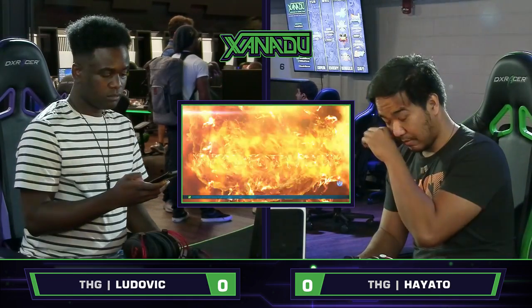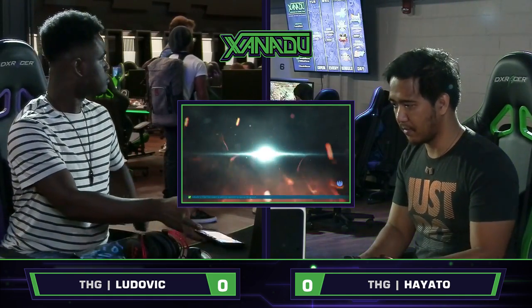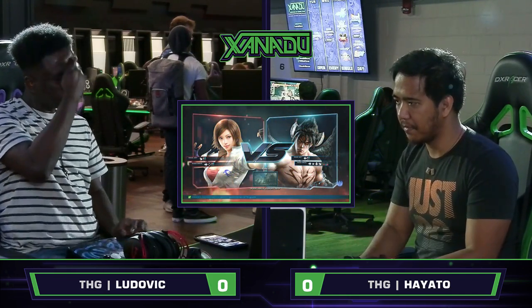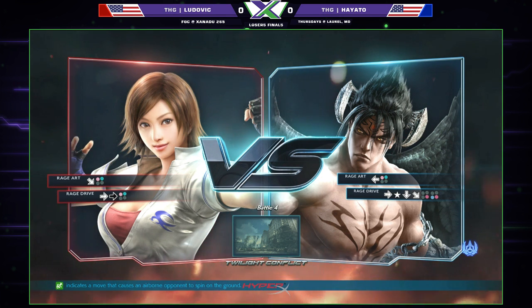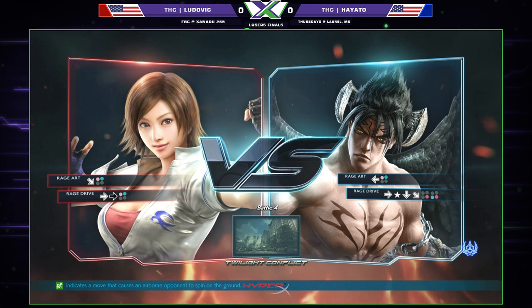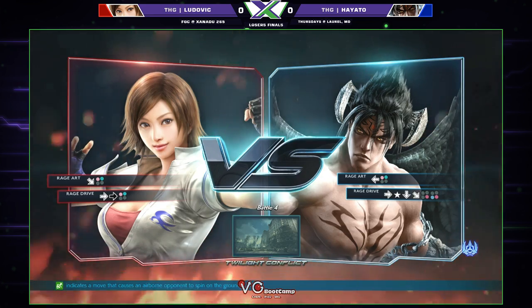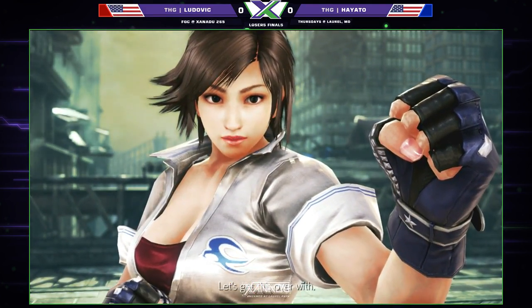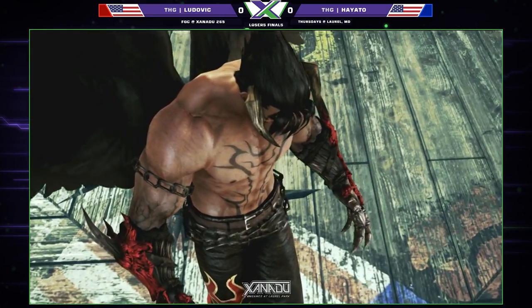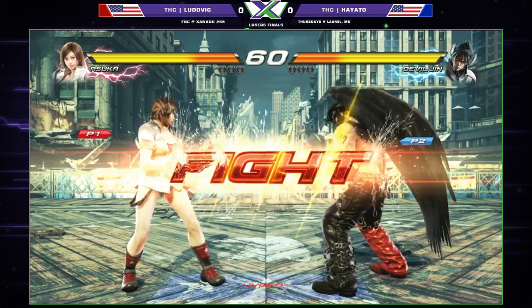What is important is this Tekken 7 action — Suka versus DevilJin. Historically, Ludovic has gotten the upper hand over Hayato. However, Hayato has really been trying to take down those top players of the region, and he's close. Round one, fight — there we go.